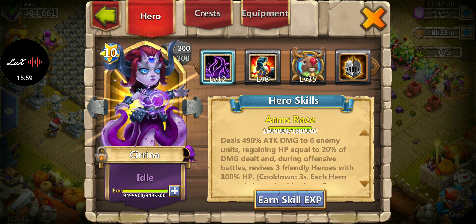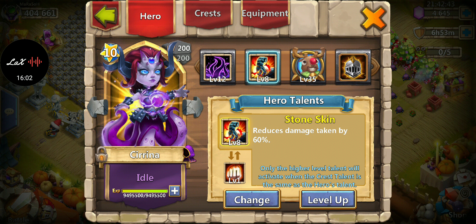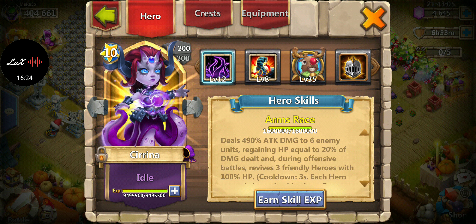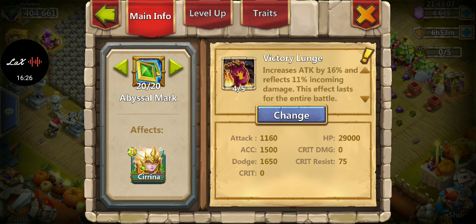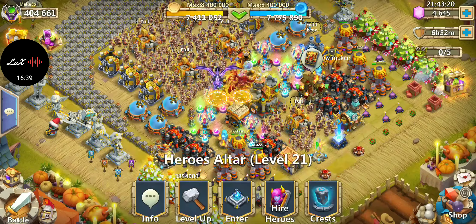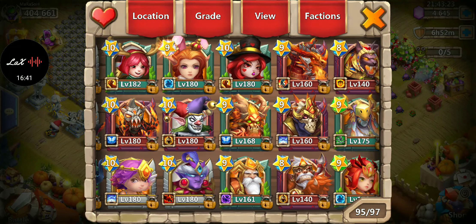Serena — I like mine defensive. Stone Skin is what I have but Sacred Light is her best in my opinion and I just don't have it yet. For crest I like Revive, because she revives other heroes and in certain game modes it's huge for her to stay alive — when she dies with Revive, she comes back and procs, bringing your heroes back. Victory Lunge equipment, and dodge is my top trait for her.